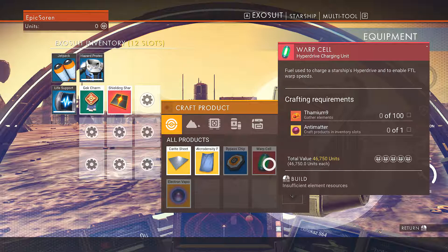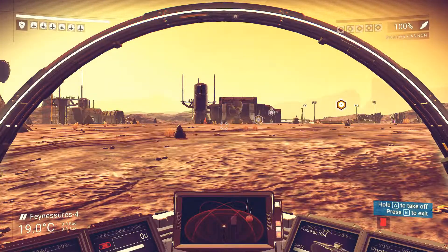Or how do we get antimatter? The total value of a warp cell is 46,750 units. That is a lot of units.